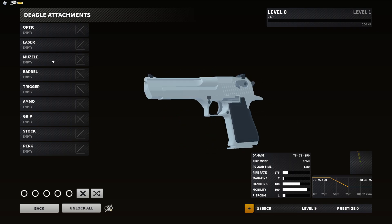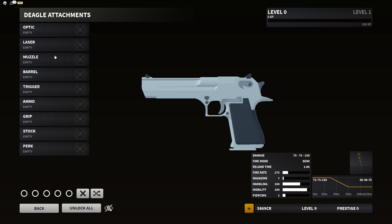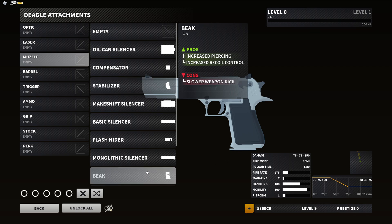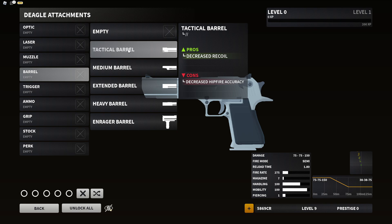Let's go over all the Deagle attachments. Starting with the new muzzles: the stabilizer decreases camera shake and increases flinch resistance, but decreases recenter speed — exclusive only to the Deagle. Next is the beak: increases piercing and recoil control, but the con is slower weapon kick, making follow-up shots harder while aiming down sights. Hip firing won't be affected.